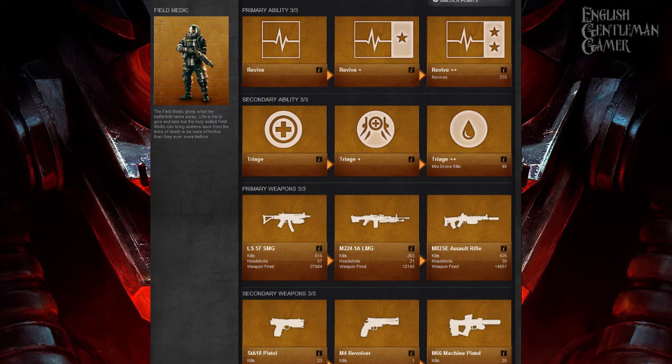Triage plus plus is the good one, because it means you can revive yourself — once per life. It's very useful. That's why you'll see in videos where people appear to be dead and get shot again — because medics can revive themselves. It is a lot of fun being shot, waiting for them to run off, then standing back up and giving them a good hit.